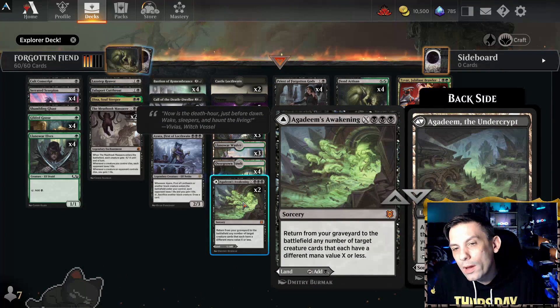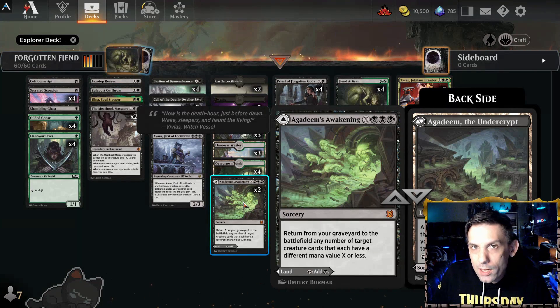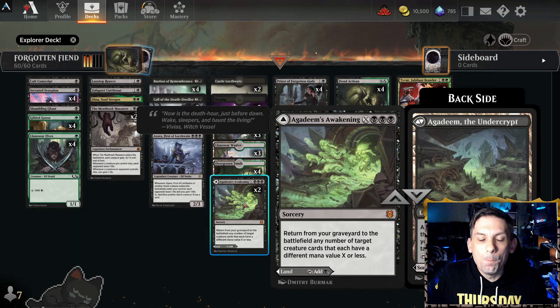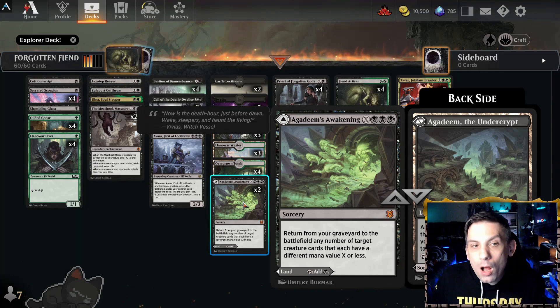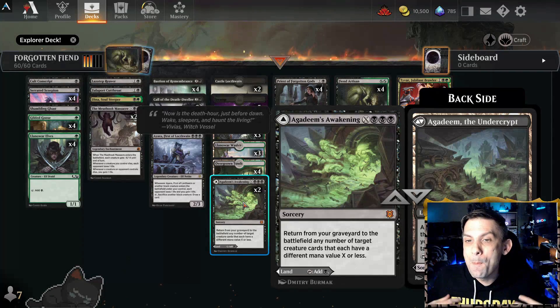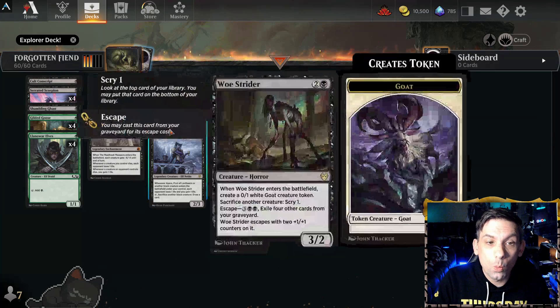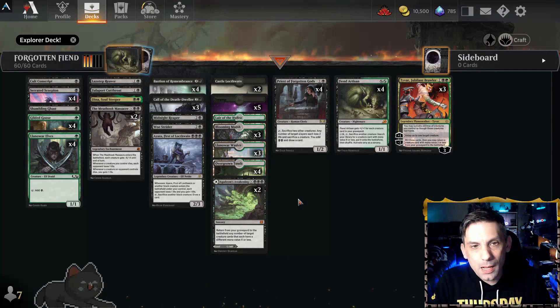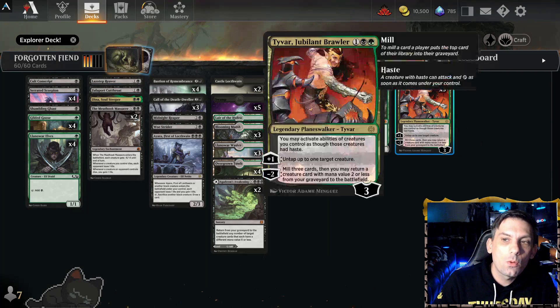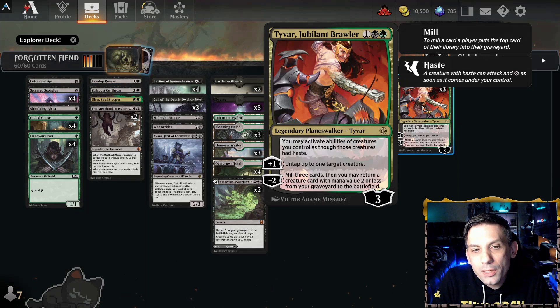We've also got two Agadeem's Awakening because it's another thing we can play on curve as a land. If we draw this later in the game, we can sometimes get back a one-drop and a Priest or Fiend Artisan for five mana, or even get back a three-drop like Ayara, Woe Strider, or Midnight Reaper for six mana. The one land exception to the black-on-two rule is Lair of the Hydra — we can pay two mana to turn it into a 1/1, sack it to the Priest, and sometimes that's just enough to pull out the win.